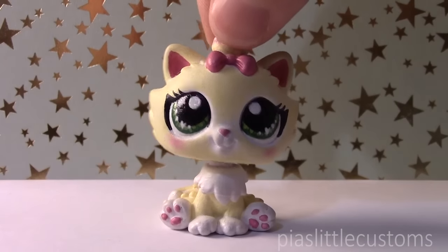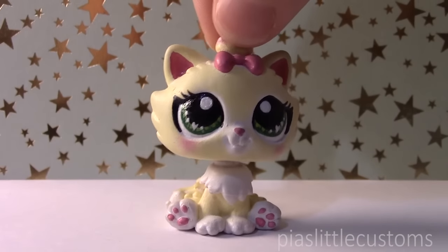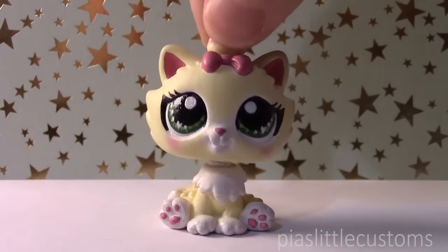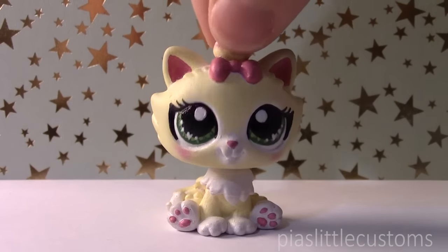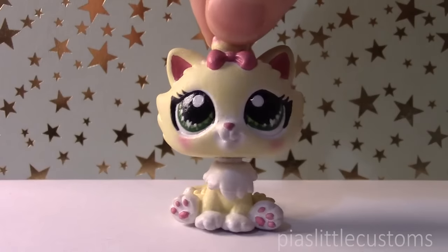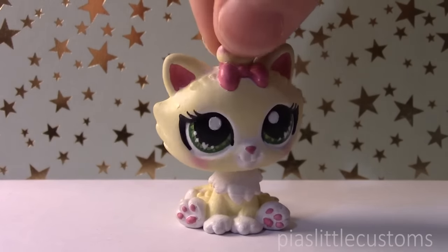First up, we have Zodiac signs — the Western Zodiac, which is just the normal zodiac signs like Capricorn, Aries, Taurus, Libra, and so forth. I'd be making customs based on those, and they would all be made from new LPS. I'm sorry for those of you who don't like the new LPS, but there are a lot of LPS that suit those perfectly. So that is option number one.